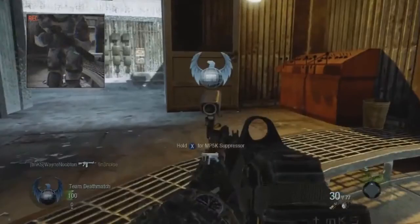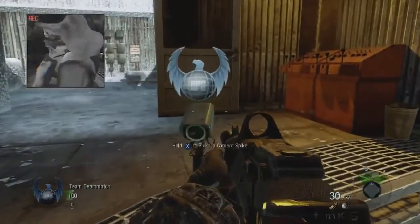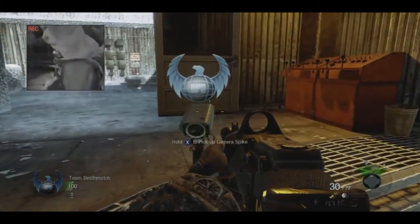You can hold X for the MP5K with suppressor, and if you go forward a little bit more you can pick up the camera spike, which is indeed what that guy had. I'm not sure if that'll be useful or what, but there is a theater mode — I'll get to that at the end of the trailer. It looks like a perk because he has nothing in his inventory, and there's a little d-pad at the bottom right.